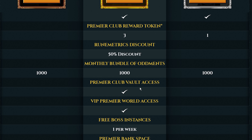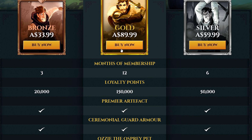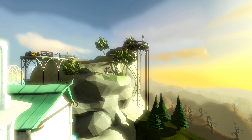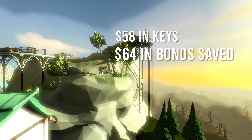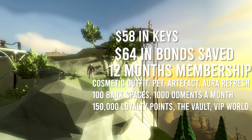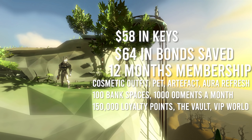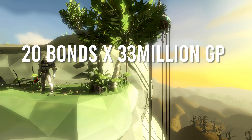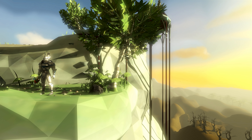On the RuneScape store, three bonds is $23 and five bonds is $39, which gives us our eight bonds for $62. So $39 plus $23 plus $2 — that's $64 just to get those bonds. The Premier Club is $89.99, so $89.99 minus $64 means you're paying just $25 for your membership. Divide that by 12 and you're paying $2.10 Australian per month for your membership.